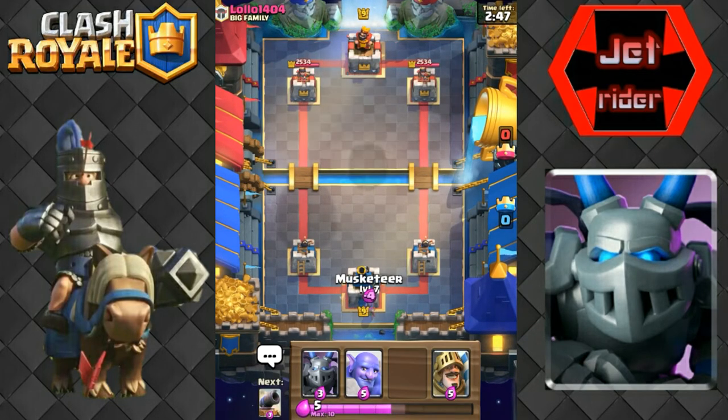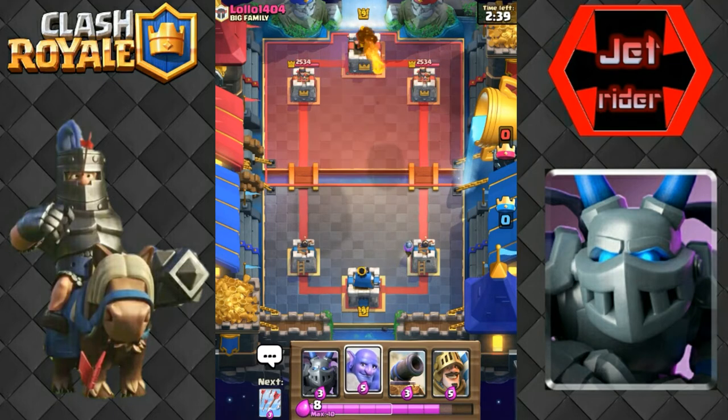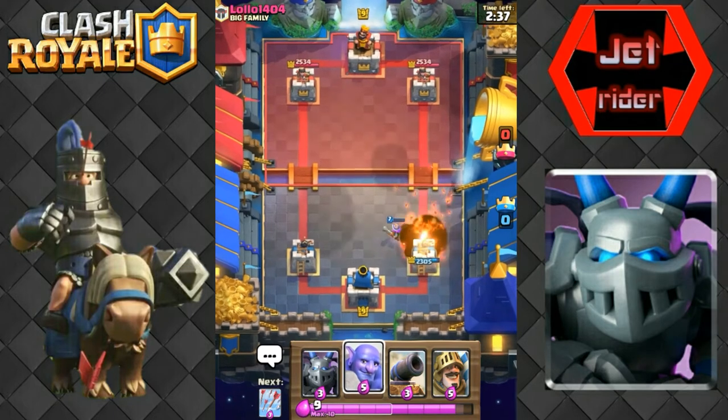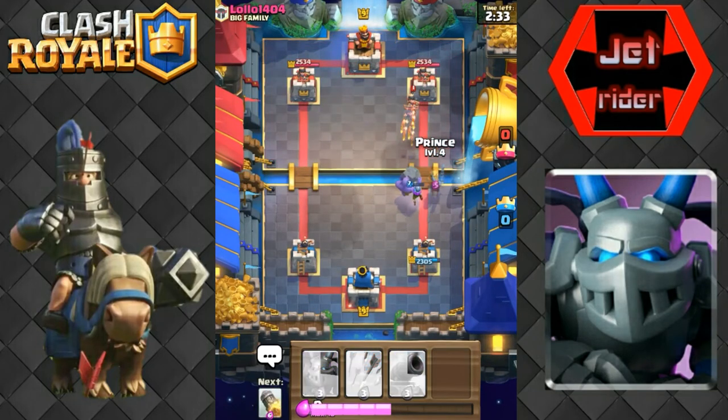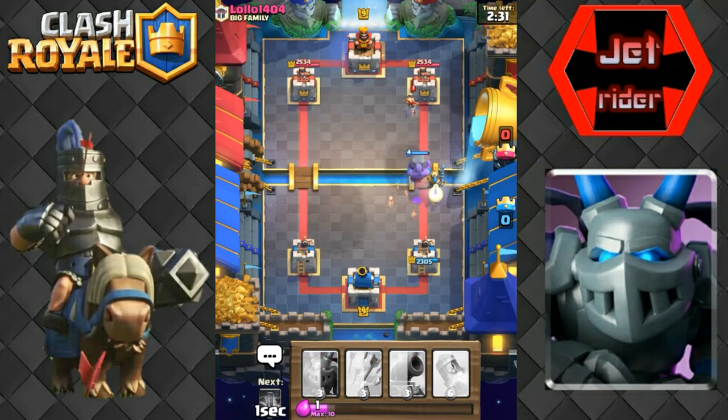We're just gonna drop a musketeer off here in the back and I feel like we have a pretty good push. We got bowler, prince - basically the prince can be our main push. He's gonna fireball it, so we put a bowler in front just to keep that musketeer alive. Never mind, the prince is going to kill it.